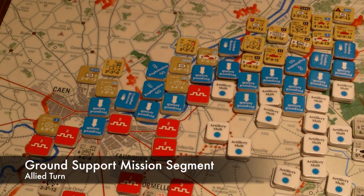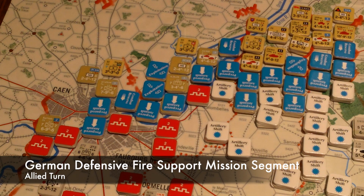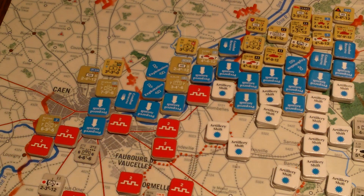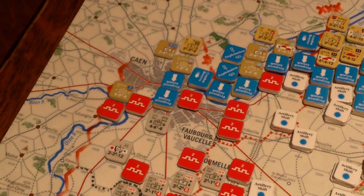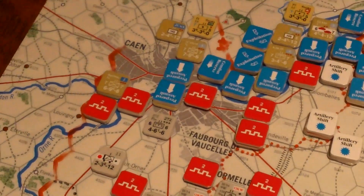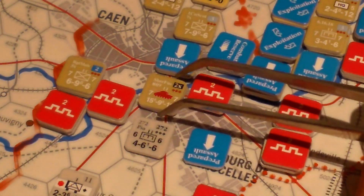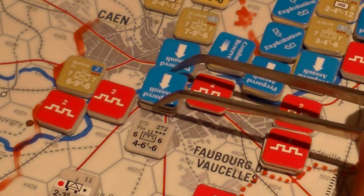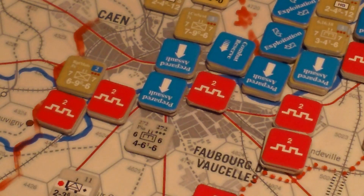Then the next segment is the ground support mission segment — but there is no ground support right now. So we move into the German defensive fire support mission segment. Basically the Germans can use their artillery to try to bleed the attackers before they get going. I don't know how powerful the fire support missions are going to be. I think we're going to target these Canadian armored units that crossed the bridge into the southern reaches of Caen — they're ready and can probably do some mayhem there, so we want to try to harm them a bit.